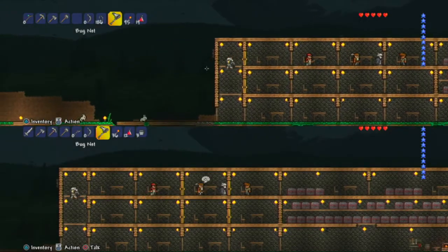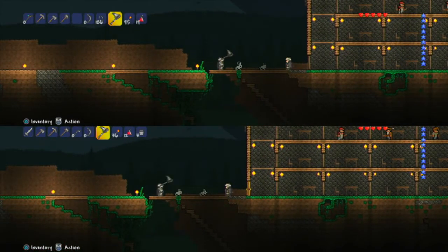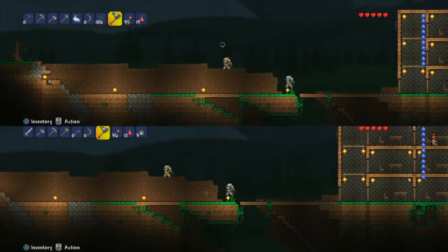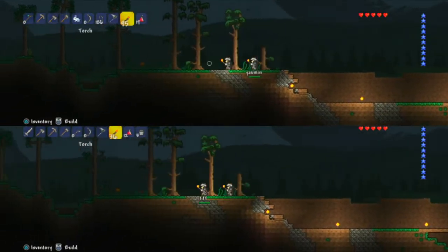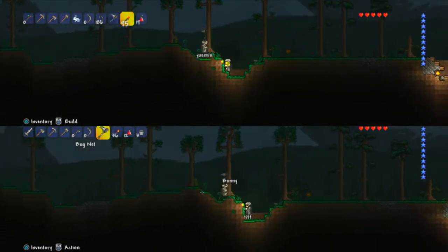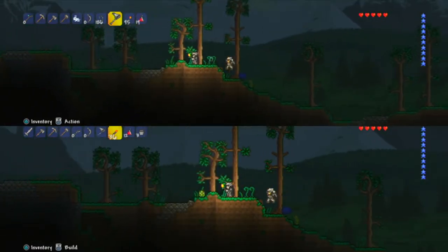You can also use worms as bait. Some animals like bunnies you don't need, but you can catch them too — which is the weird part. You can also catch bugs and worms. One of us will hold the torch and the other will help catch, and we'll share what we get.